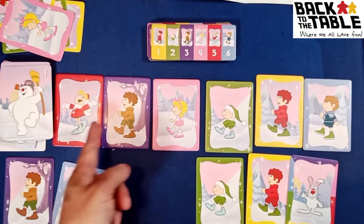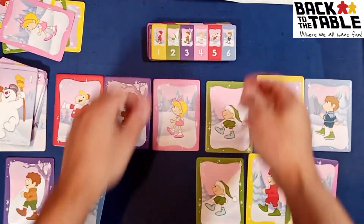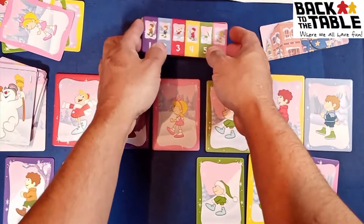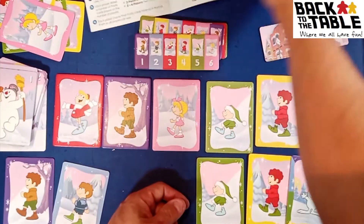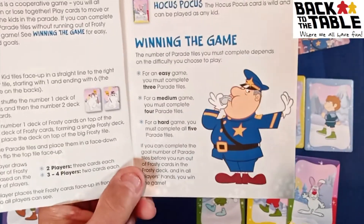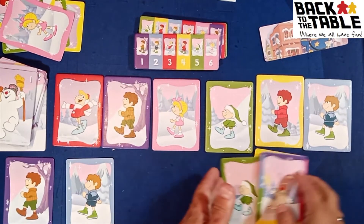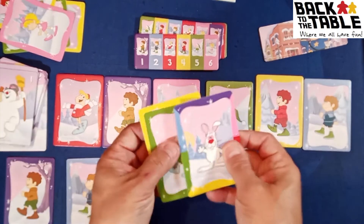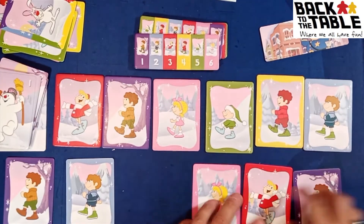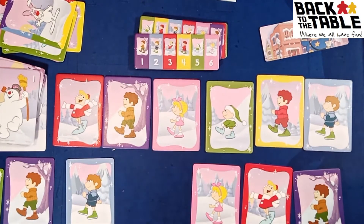You keep swapping and moving kids — for example, discarding to move a kid into the fourth or third position. You keep doing that until you've made the pattern. Once you've made that pattern you've completed that tile, put it away, and go to the next pattern. You keep doing this until you complete three, four, or five tiles. Three is the easy mode, four is medium, and five is the hardest. The last action you can take is discarding all your cards to draw three new ones, though that burns through the deck faster.